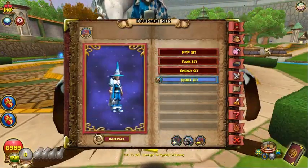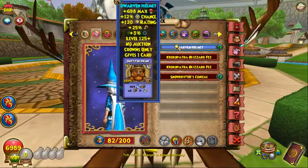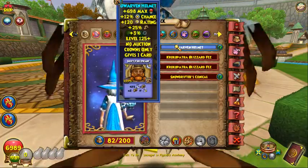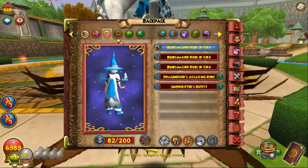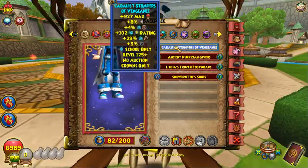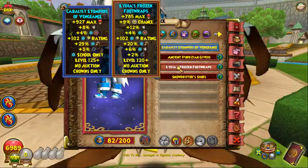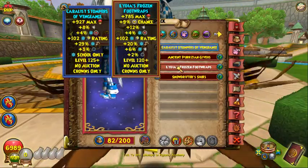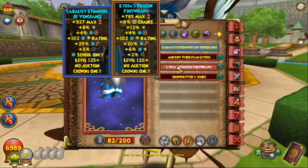Now I'll quickly cover the critical set, because not everyone is interested in this. For the hat, Dwarven hat from Crown Shop, part of the Dwarven attire — you can also go for the Cabal Hood from Secret Tunnels. For the robe, Bone Smasher robe once again. For the boots, the Cabalist boots are great because they give a big damage boost, but if you prefer pips in your critical setup you can go for the Lydia boots which give 9% extra pips.